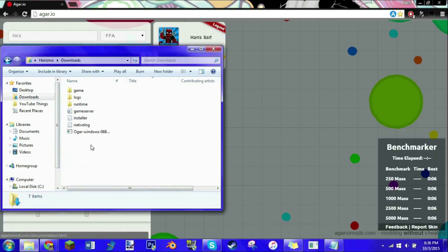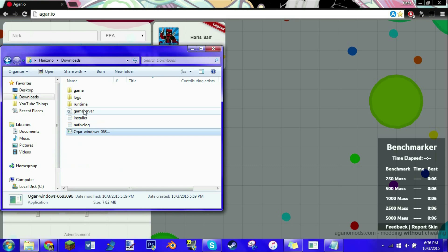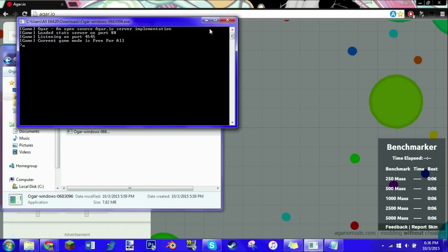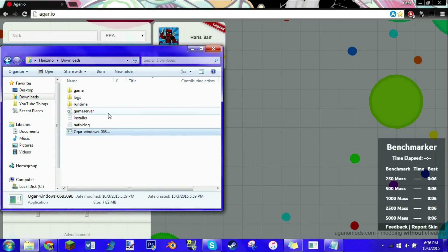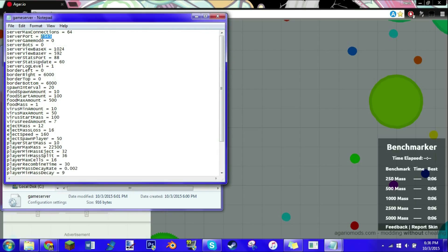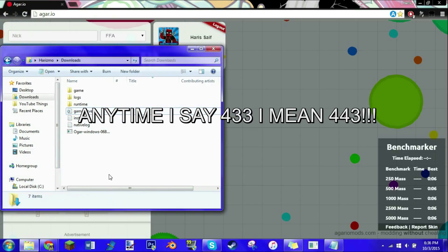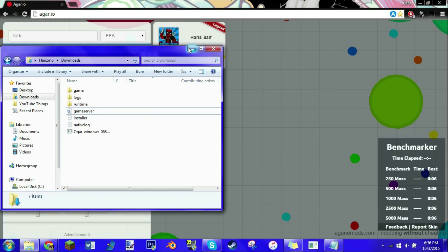The next step is to navigate to where the downloaded file is — mine is in downloads — and just run that once. That should create the game server. Then run it up again. If it instantly crashes, you want to go to game server, server port, and if it's 443, change that to 4545. But if it's already 4545, change it to 443. I know it sounds a bit complicated, but it honestly isn't.